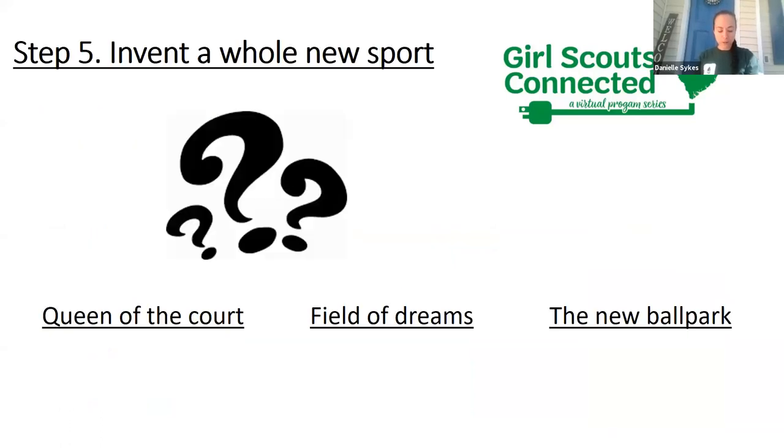The next step you will have to complete at home in order to get this badge is to invent a whole new sport. What kind of sports balls are you going to use? What kind of sports fields? Make sure you come up with a name for it, write down all your rules, and then invite your family — and invite your friends when we're able to hang out again — to play this new sport. What kind of prize are you going to have for the winners? That is one of the steps you need to complete to get the badge.